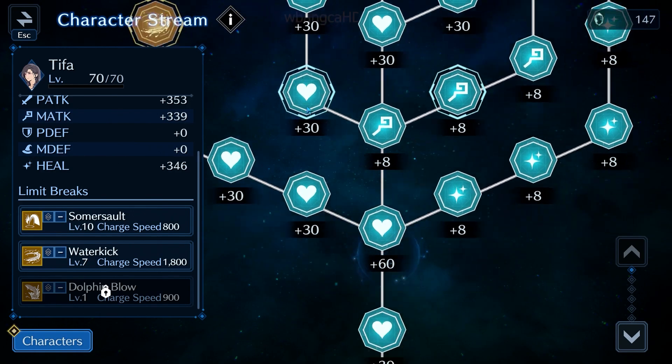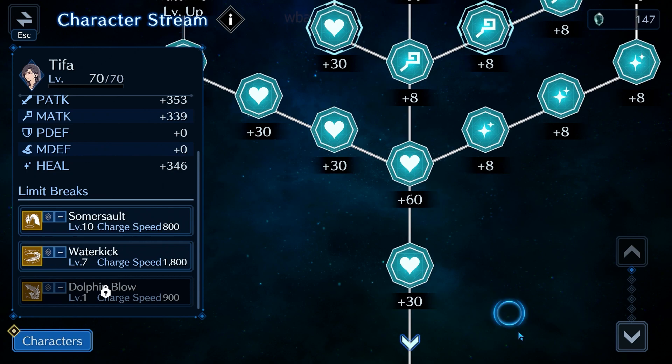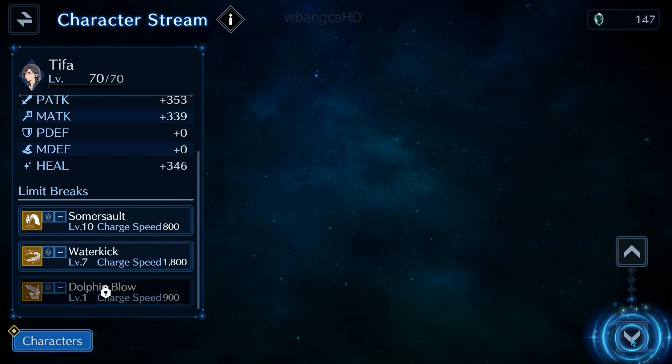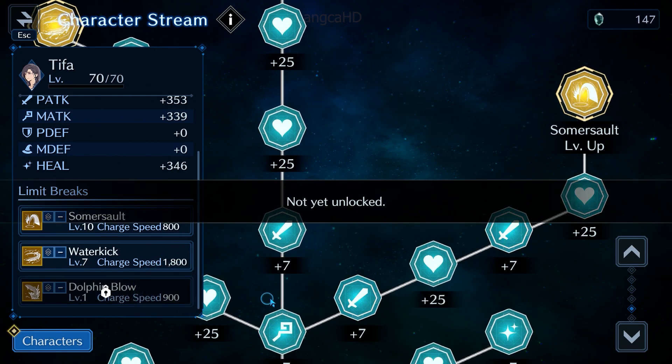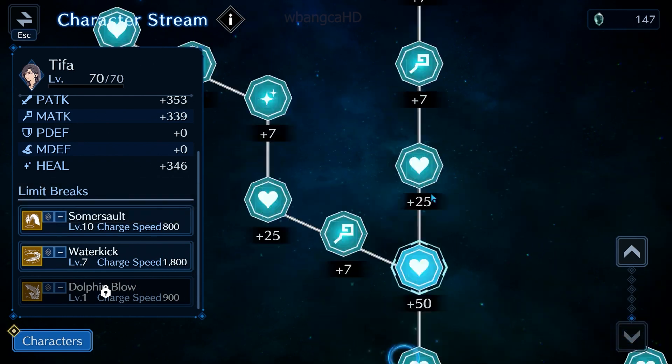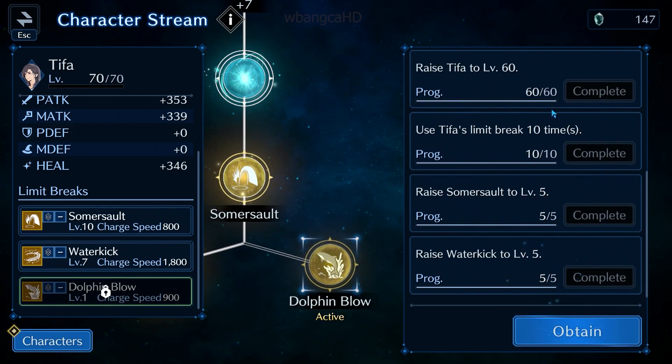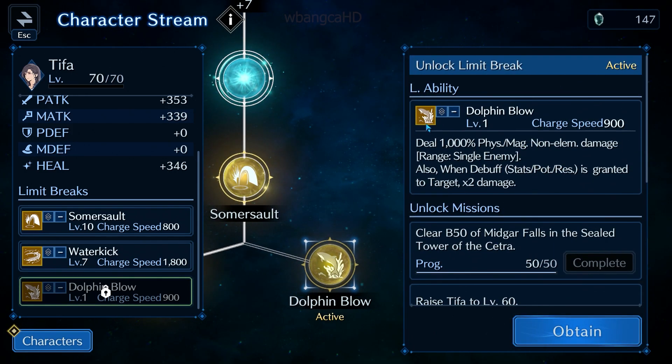Alright, to make things short and sweet, we're back here with Final Fantasy Ever Crisis. We're going to be looking at Tifa's new limit break called Dolphin Blow, which is only available when you unlock both of them and complete all of the limit break unlocks.